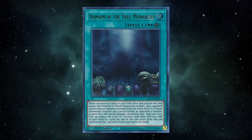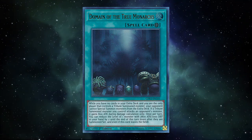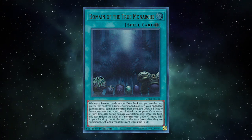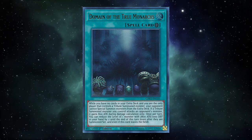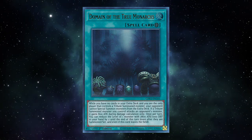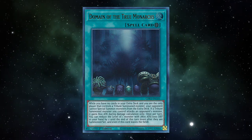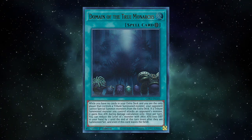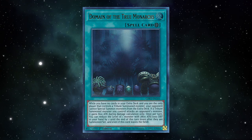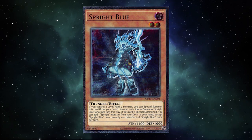It's one of the better pieces of support Monarch got in 2016, which is saying something since that whole structure deck was just phenomenally solid. It's worth noting that the effect to lower levels is a soft once per turn, which means if you have two copies of it, you can reduce a Monarch down to level four, or even lower if you have three, and then just summon it without tribute summoning. They won't get their effects, so this is a terrible idea most of the time — but if you can reduce Aether down to level two and then go Sprite combo, I'm going to be impressed. I'll think you're stupid, but I'll be impressed.